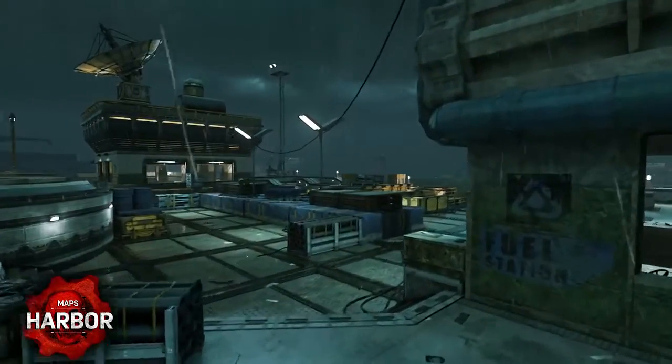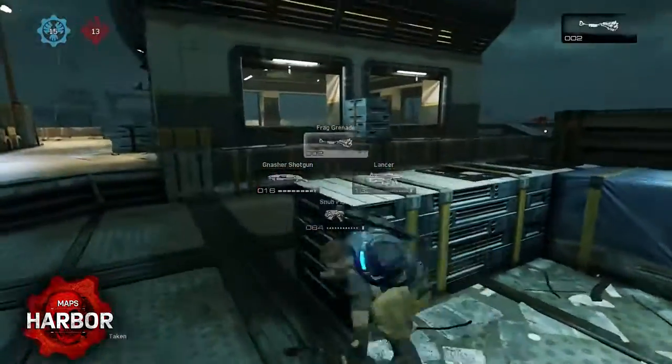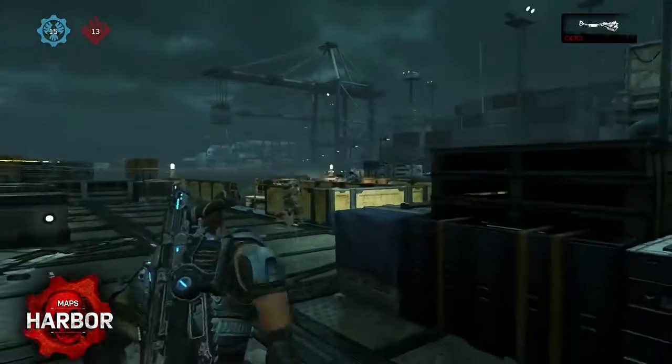The middle of the map is divided into a low and a high side. The low side is a great flanking route for the front of the docks, and the frags located here can help you influence fights on either side of the map.